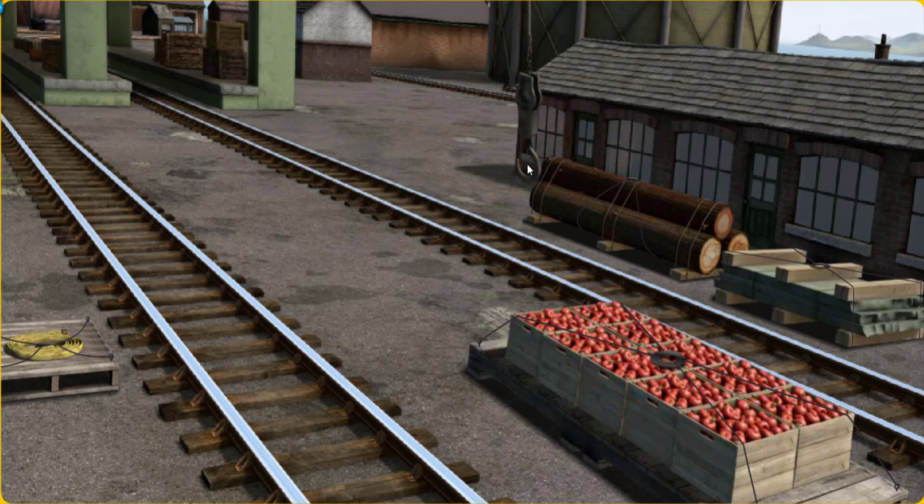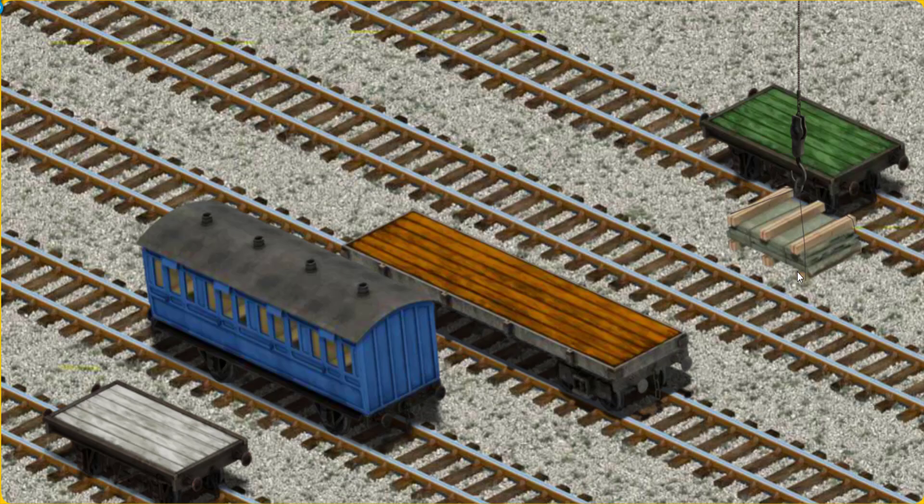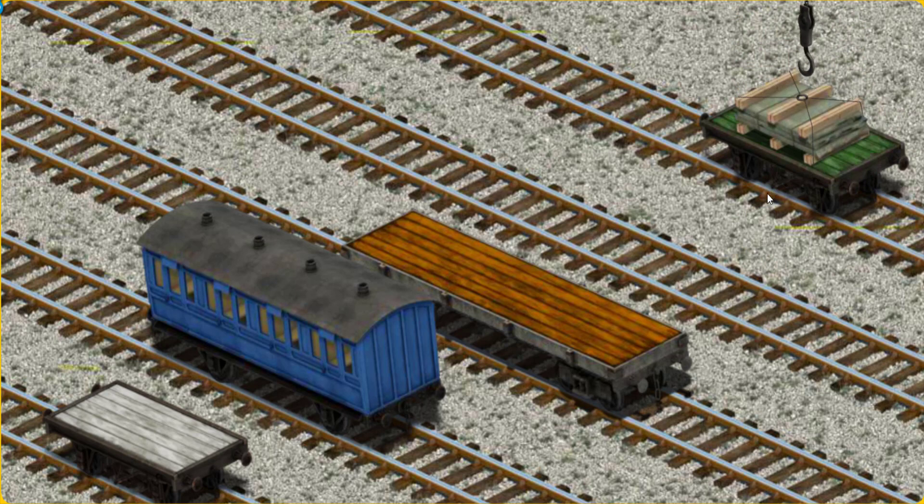Help Cranky find the slate. You've found it! Let's lift and load. Now the cargo must be loaded. Help Cranky find the green flatbed. That's it!